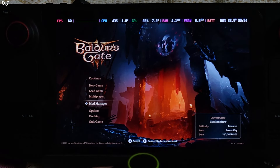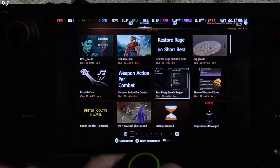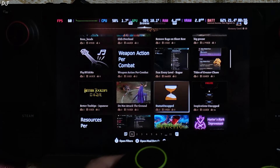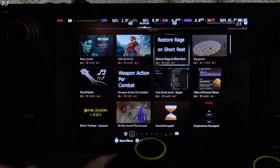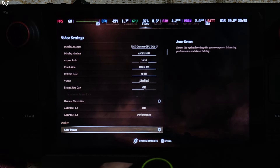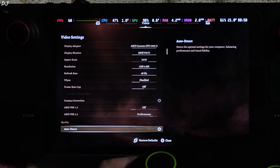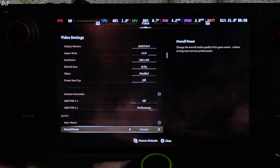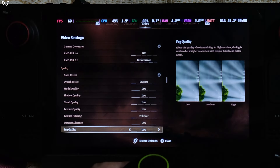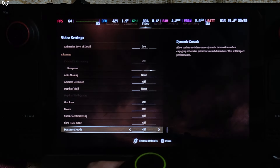There's the mod manager setting, from where you can download community-based mods directly to your device. In video settings: 800p resolution, V-Sync disabled, FSR 2.2 upscaler enabled using its performance preset. The third act is very demanding on both CPU and GPU, so everything is set to low, with effects disabled.